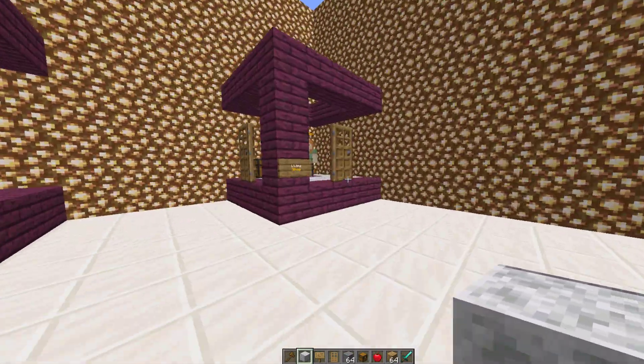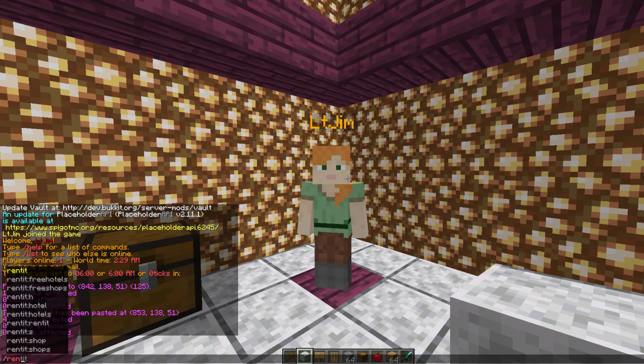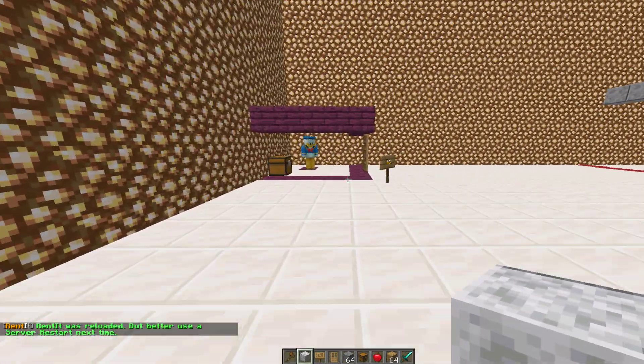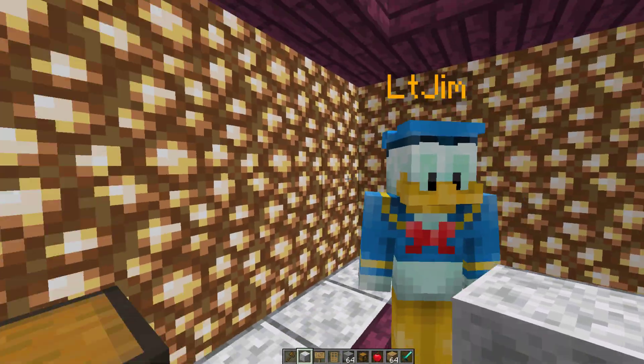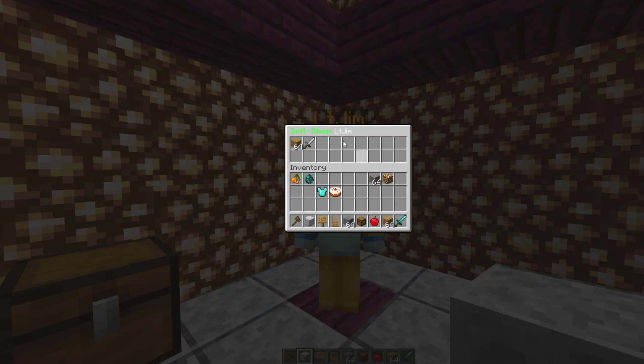I've got a couple of examples here. You can see we have various NPCs. Let's go ahead and do /rentit reload and that should reload my skin. The cool thing about this plugin is it uses Citizens and NPCs which will then show your player's skin. If we right-click him it gives the option to buy and sell items from the shop. I've just added a couple to this one - an iron sword and planks for $20 and $30, and then sell items you want to buy off other players for $10 for an apple.